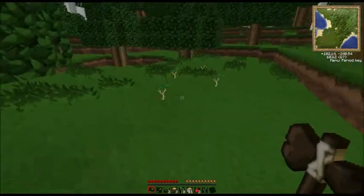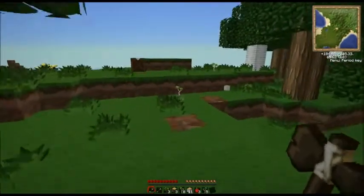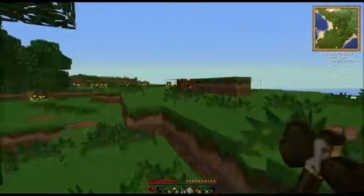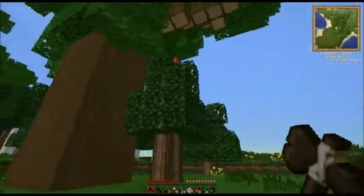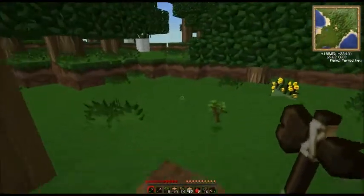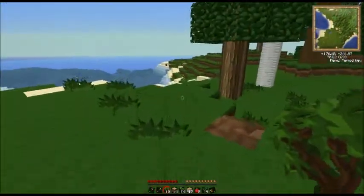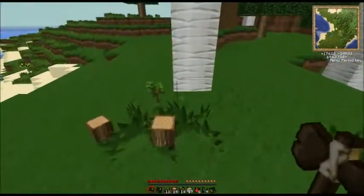It's got Industrial Craft 2, BuildCraft, Equivalent Exchange 2, Forestry, Railcraft, TreeCapitator — which is awesome. I've been watching some other people play the Technic Pack and they often mention that whenever they destroy a tree the leaves don't get destroyed. You can actually configure that in the mod. I don't know the exact path to the file you have to edit, but you can make it destroy all the leaves and just drop you the apples and saplings.